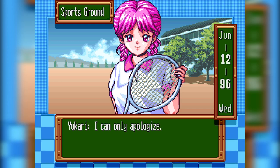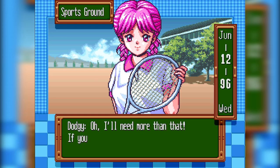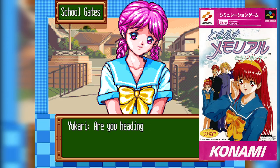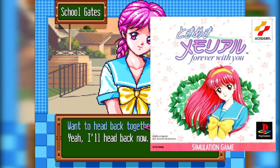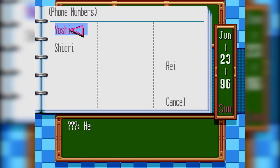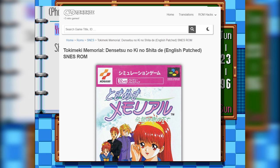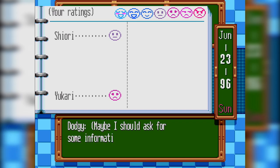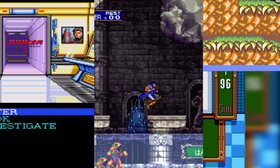This is a full-on strategy life simulation. You won't win the girl you aim for just by saying nice things in dialogue options — it will require tactics, planning, and skill. This Super Famicom game is never going to get an English version; even the PS1 conversion is over 25 years old now, so I doubt a remaster is ever going to happen. So chances are, this is the only way you'll ever get to play this absolute cult classic. Trust me — this is a strategy game brought to you by the people that made Snatcher, Castlevania, and Rocket Knight.